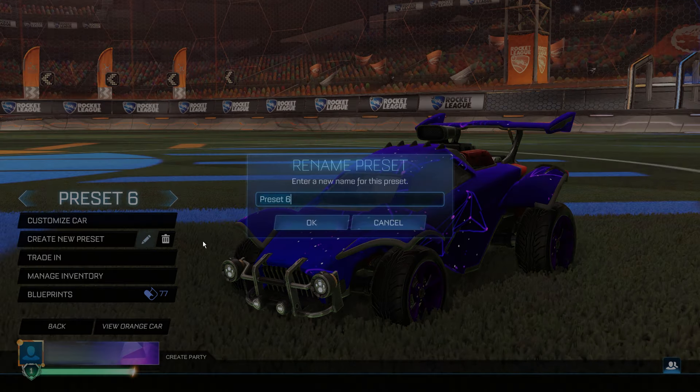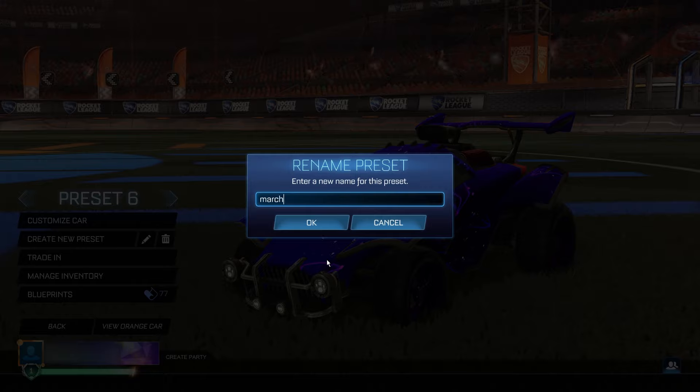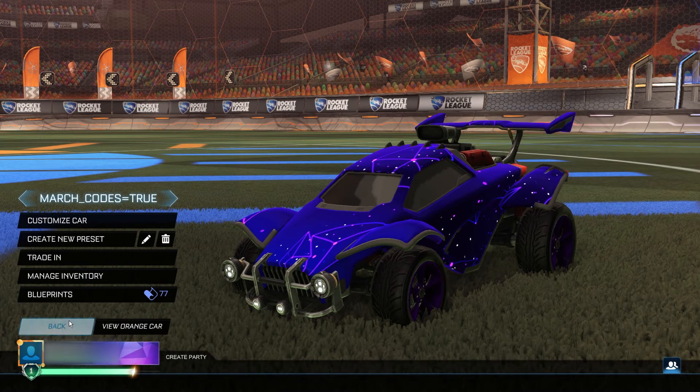Go into Garage and create a new preset. Rename this preset to 'march_codes=true' — exactly: march underscore codes equals true. Make sure you copy it exactly as I've done it, otherwise you'll have to restart the entire process. Click OK and go back to the menu.